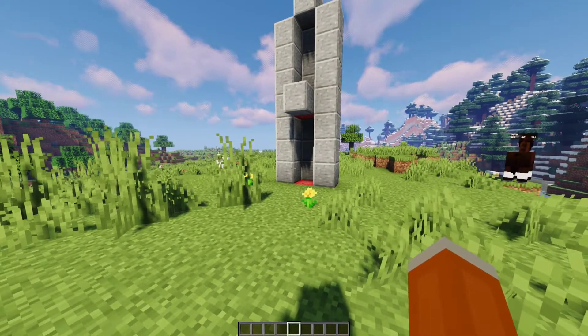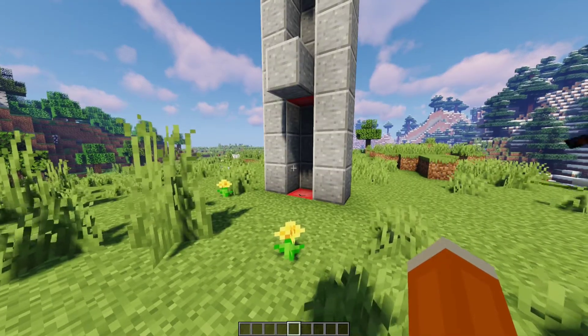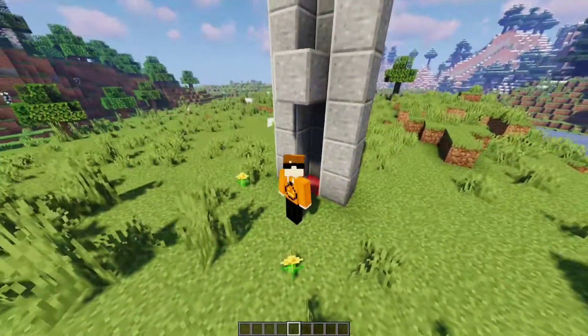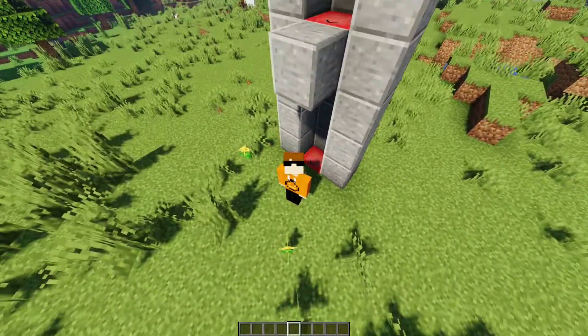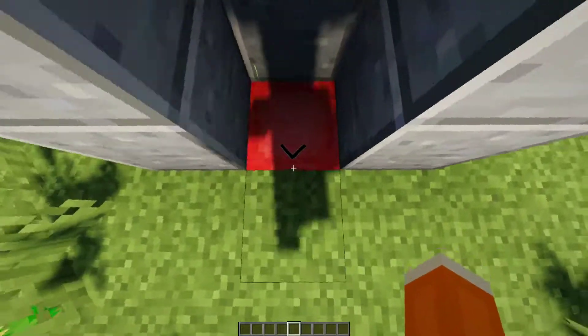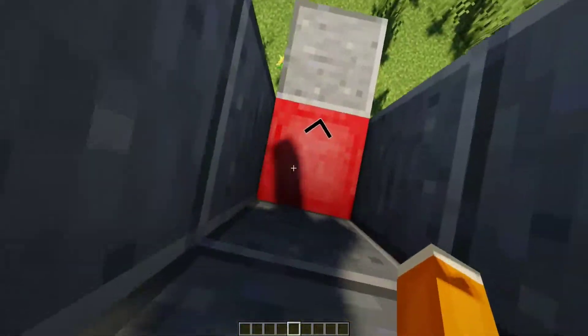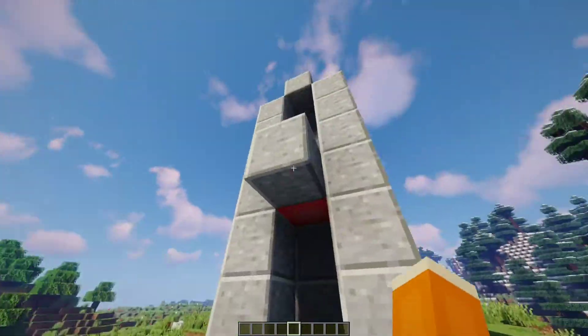At number 2 on our list, we have Open Blocks Elevator. Have you ever wanted an elevator in Minecraft because stairs are just out of fashion? This mod gives you the ability to add elevators. You stand on the elevator block, and if you want to go up you jump and it will transport you to the top. If you want to go down, you crouch and it will transport you to the bottom.